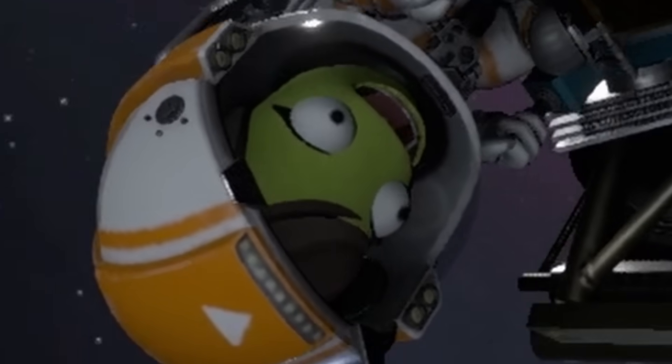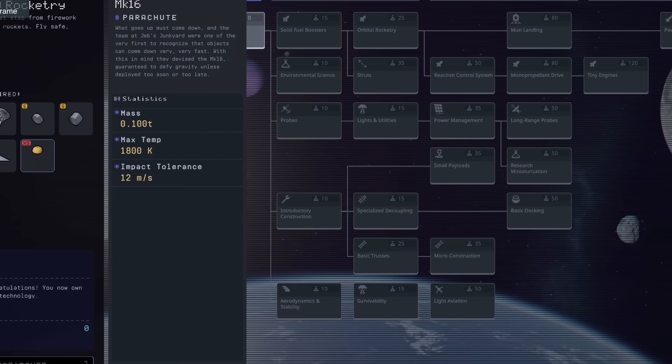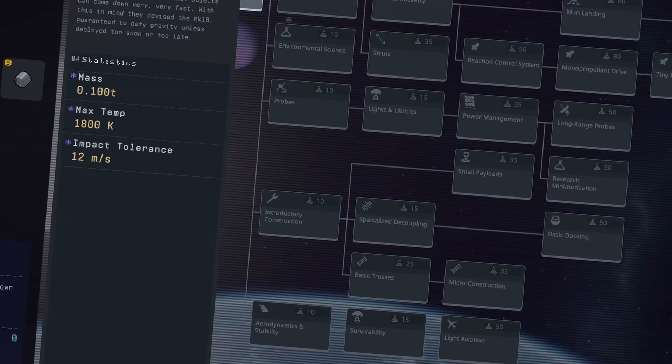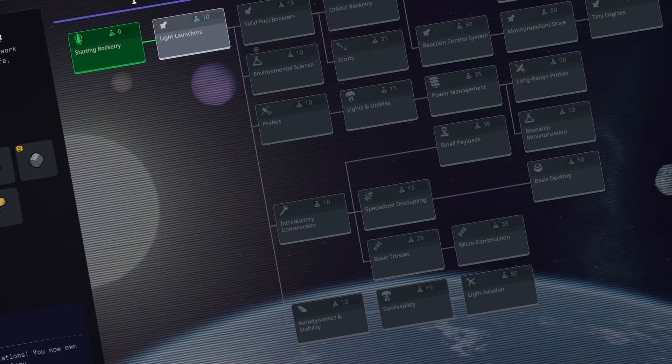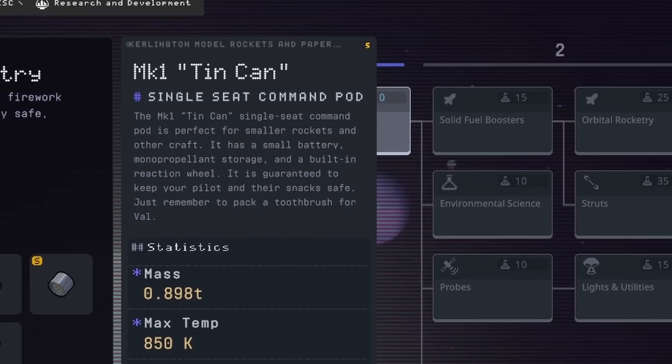For the purpose of this video, I created a new exploration mode save and went straight into R&D and did nothing. Everything flown over the course of this video will be limited to starting node parts, and that gives me... one Kerbal-sized can of Heinz beans.